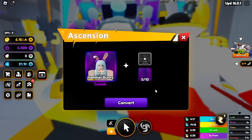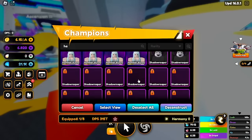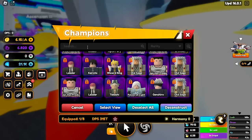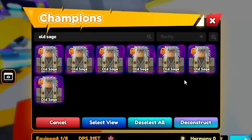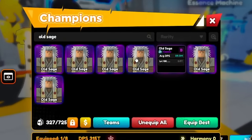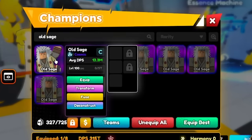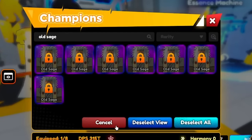We're going to go to the machines here. Let's see if we can select one of these Hammer Bunnies. We need a bunch of Cosmic Essence, which is okay because I have a bunch of Cosmics in my inventory — a ton of old ones especially. So I guess we can take our old Sages that we do not need. They added some shortcuts in the game now where you guys can just deconstruct. That's pretty cool, let's go ahead and unlock a bunch of them.